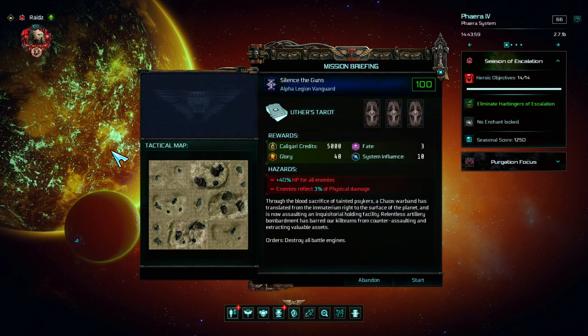It will spawn a random intel mission. For this one, you have to equip artificial items in all of your slots, including the Z2. Artificial items are the purple ones.